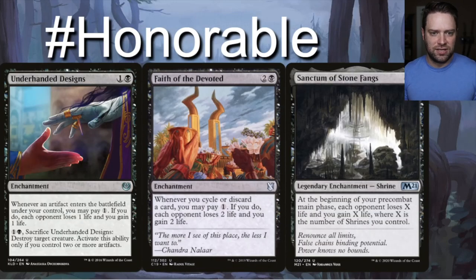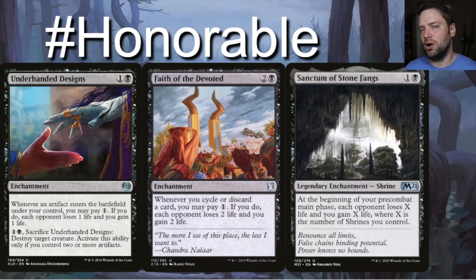Let's talk about enchantments that make people lose life consistently so we reliably get those blood tokens. Underhanded Designs is a one-black, one-generic enchantment. Whenever an artifact enters the battlefield under your control, you may pay one generic — if you do, each opponent loses one life and you gain one life. You can also sacrifice it to destroy target creature if you control two or more artifacts. It triggers whenever Strefan puts blood tokens into play.